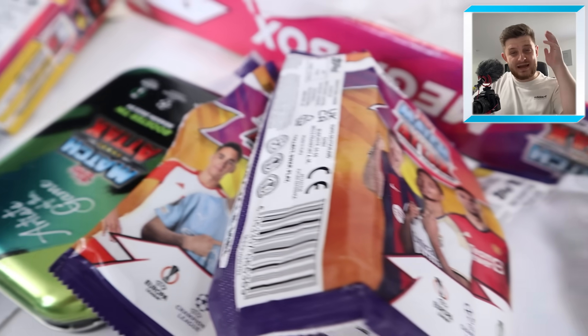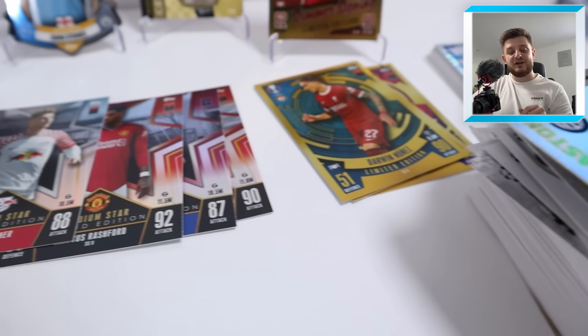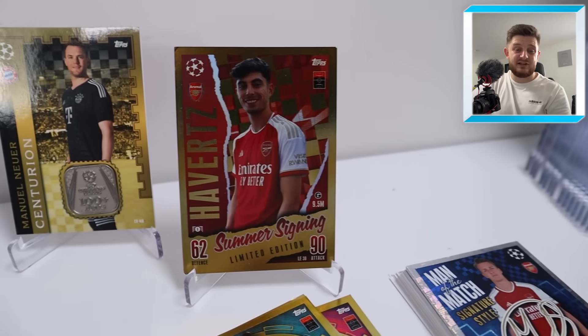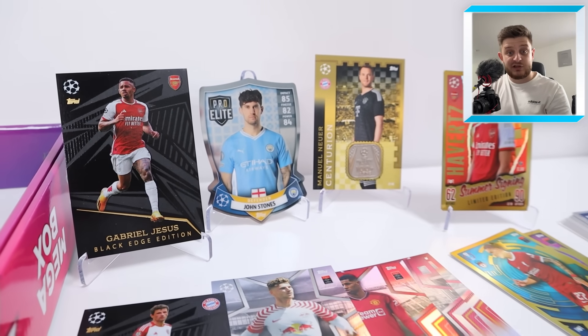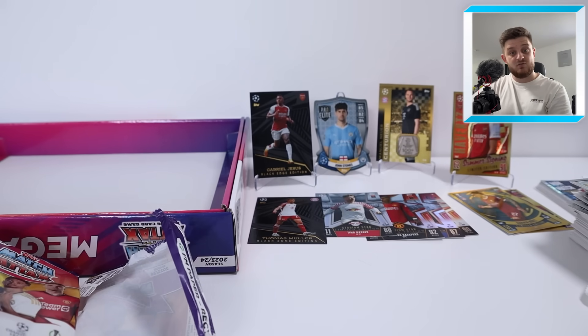That concludes an absolutely incredible Mega Box opening from the brand new Match Attacks 2023-24 collection. This features a Booster Tin, Mega Tin, Mega Multipack, Single Pack, and the exclusive Kai Havertz Summer Signing Limited Edition card - the only place you can get it is Argos. You also get another random Limited Edition card; I got Kyogo Furuhashi. Let us know if you picked this product up and what cards you got inside. Thank you very much for watching - smash that like button, subscribe if you're new, and check out Football Cards Direct to complete your Match Attacks 2023-24 collection. Goodbye!